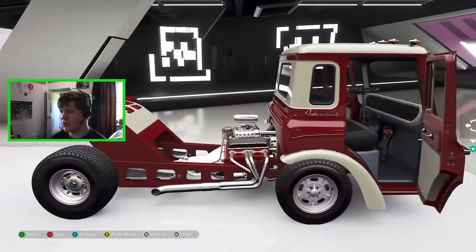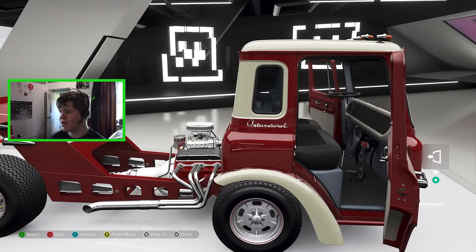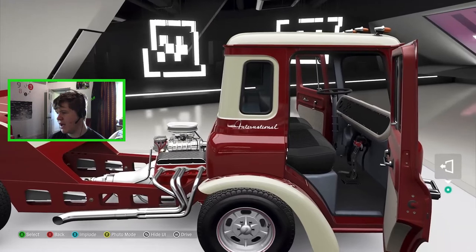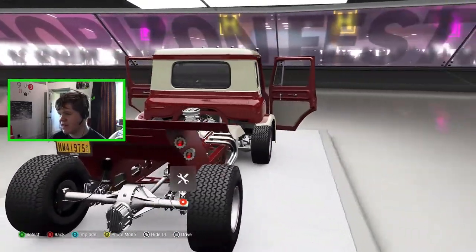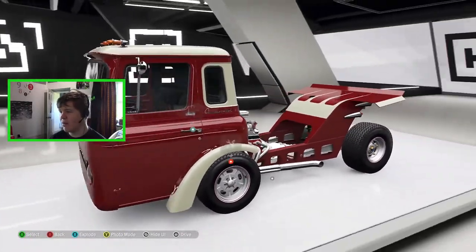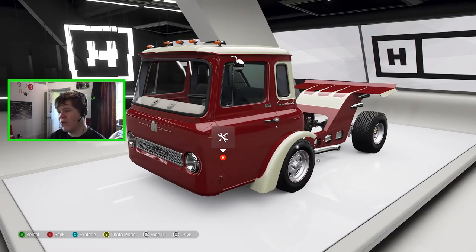Let's go ahead and explode the thing. It only really opens the front doors but you can see the steering wheel is almost vertical. We do appear to have a very cool looking gear shifter in there. I think we've got a V8 in here and we've got this massive rear wing on the back. I think this thing is going to have a lot of horsepower and I've seen that it does do wheelies. So our goal for today is to try and make this International do a wheelie, and to do that we need to head to the custom shop.